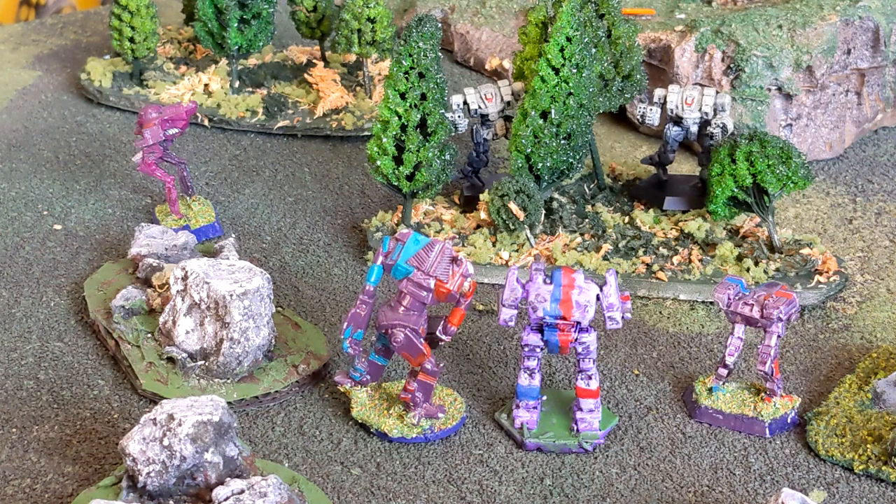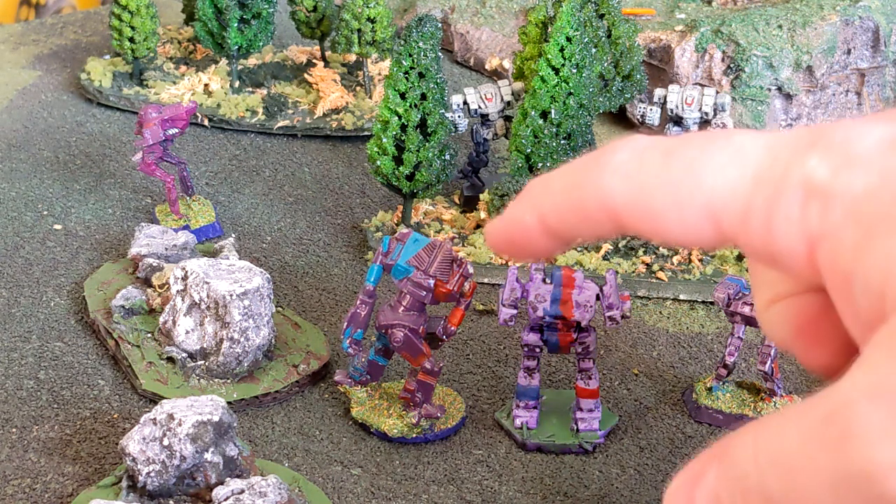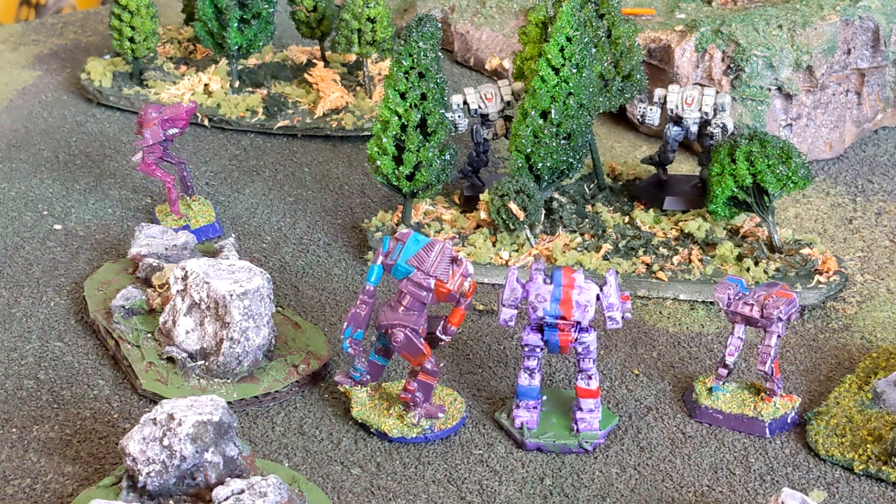Now the Mist Lynxes. Traditionally Clanners have skill three or four, but I set them at four from the Master Unit List — they're the recruits sent out to get slaughtered. They also have skill four. They moved, so ground movement TMM applies. This little guy is going to shoot at the Shadowhawk since it's the lightest and easiest to take down. The Shadowhawk's TMM is only two.